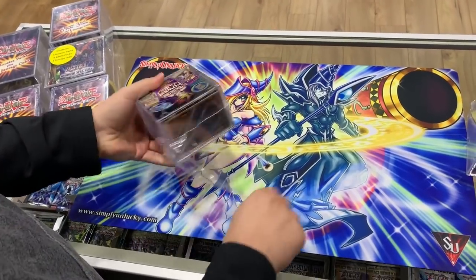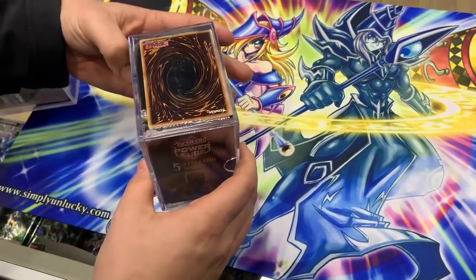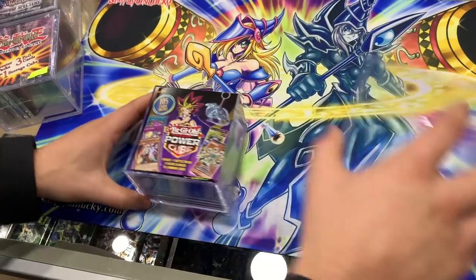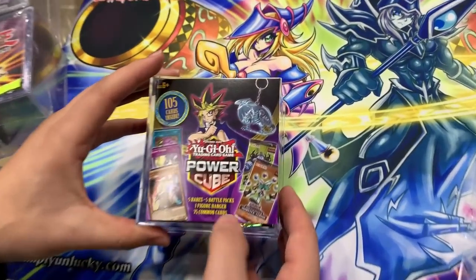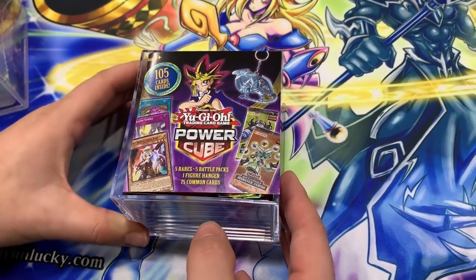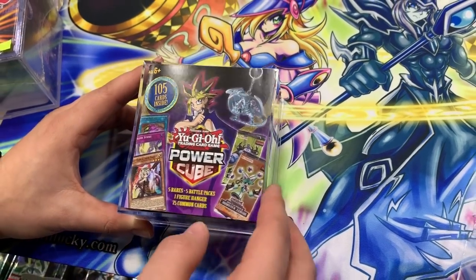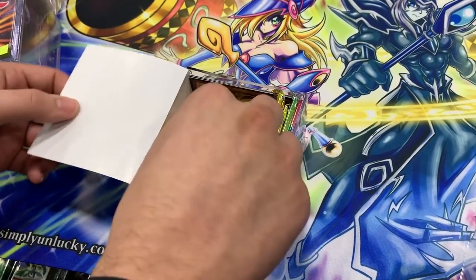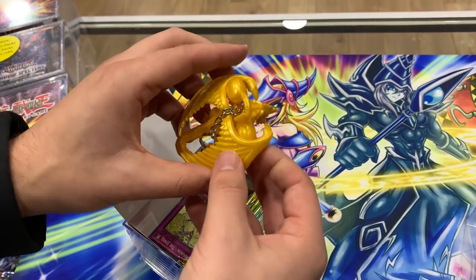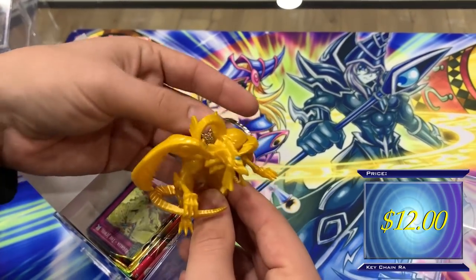These are a little difficult to open — there we go. It looks pretty nice once we remove the wrapping; it's a pretty shiny box. Just pop it open. Inside it says five rares and five battle packs, a figure, and 75 random cards. Maybe we should do a duel — grab like two of these mystery power cubes each and try to make a deck out of the cards inside. We got a Raw figure, and we'll try to post the value on screen.